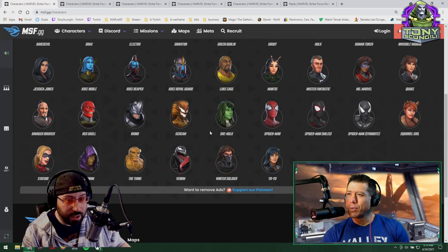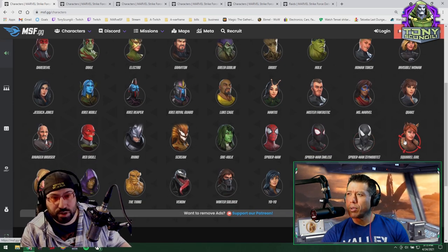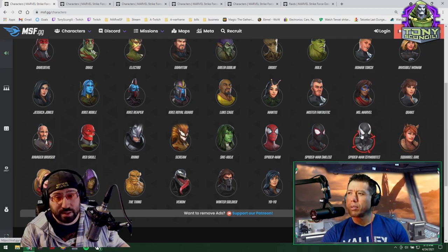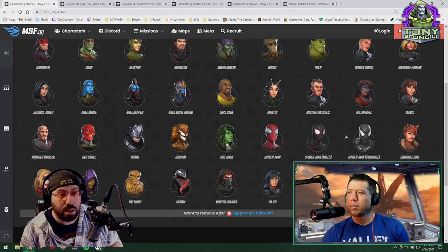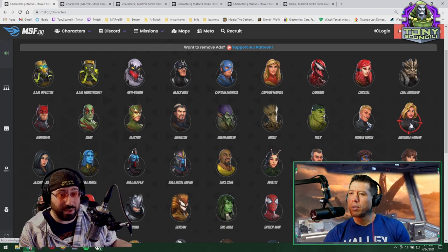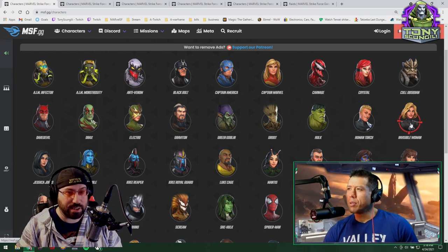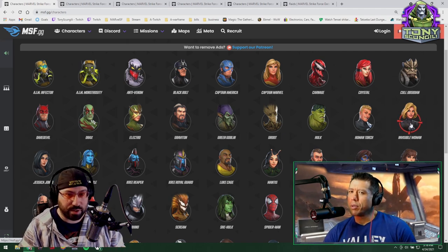There are a couple of other decent options for Dark Dimension 4 that would have some splash value in Doom raids. One of them is Squirrel Girl — she's not particularly phenomenal, but she does have a cleanse, a decent heal, and if you happen to have a very high investment, whether it be red stars or stars on her, she's not the worst option.